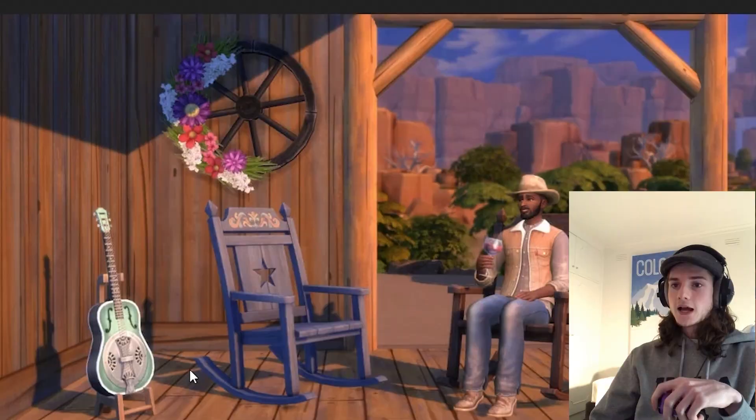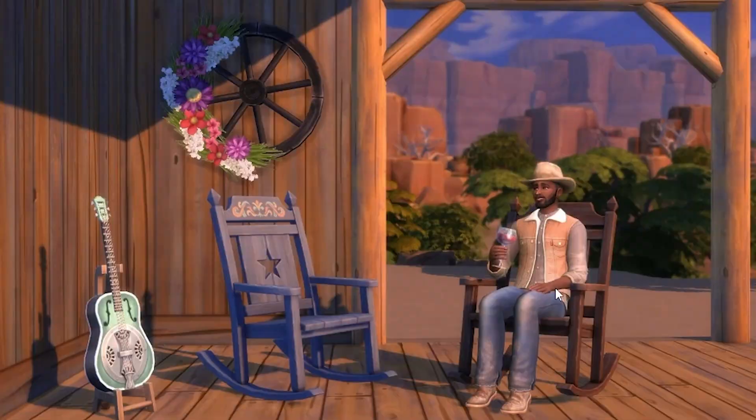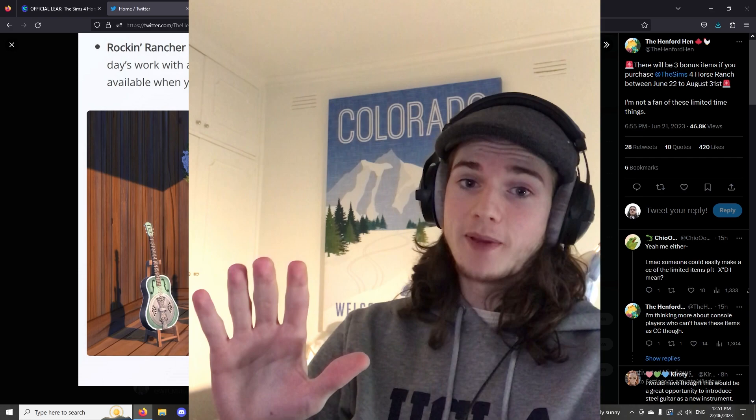Here's an image I was really excited about - they've got a resonator guitar. I play guitar and my outro riff is actually me playing guitar, so I was excited about this. But then I saw that the resonator guitar, the rocking chairs, and the wagon wheel are three bonus items. If you purchase The Sims 4 Horse Ranch between June 22nd and August 31st you will get them - after that you don't, so they're basically exclusive.